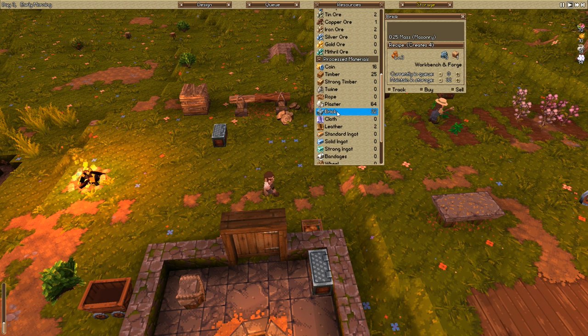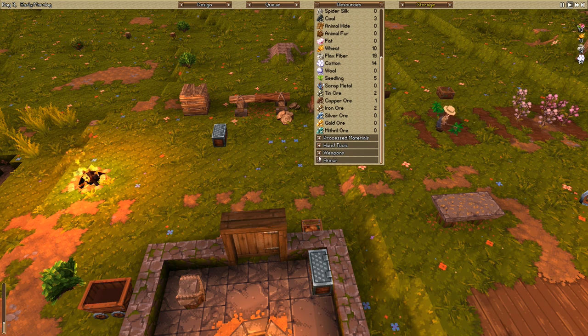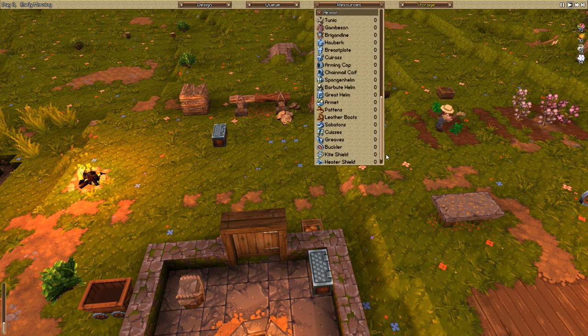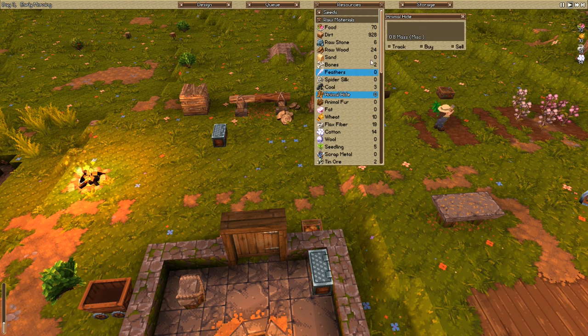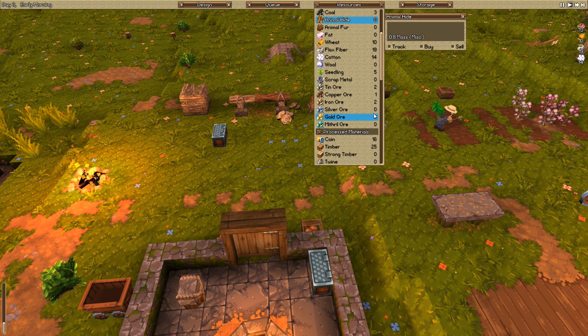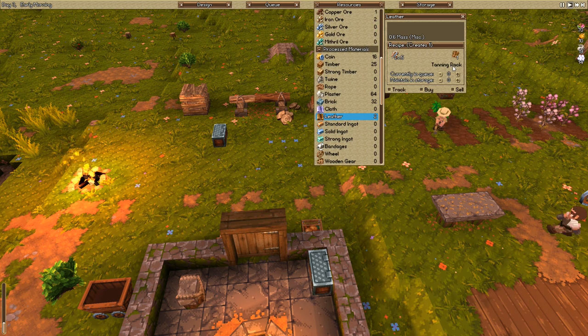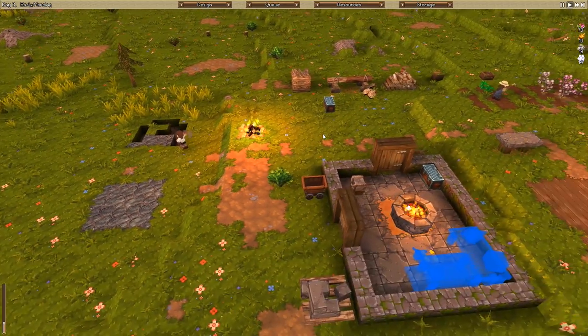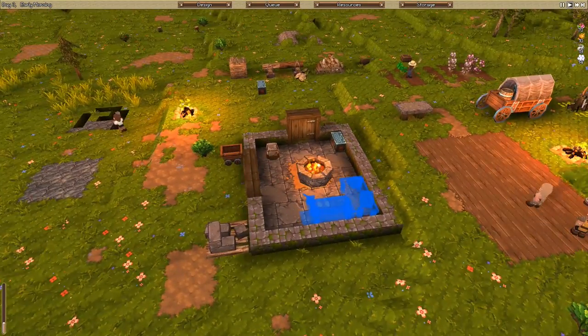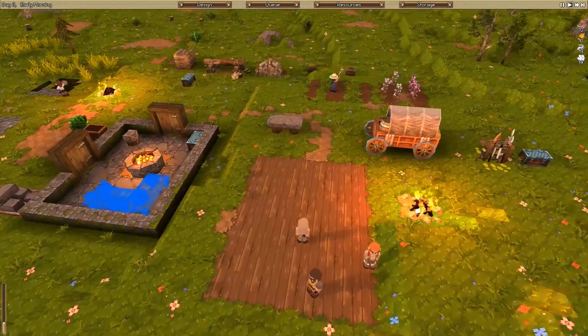Oh, we have some bricks! I'm very excited about that. And this is a tailor for that stuff. I kind of feel like we need to get something going here — at least some leather. What does it take to make leather? Leather comes from animal hide, I'm guessing. Processed materials — leather. We have two leather. Animal hide on a tanning rack, which requires a tailor. That seems like not something that we should have or need right away. I don't know, call me crazy.